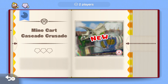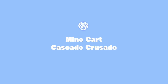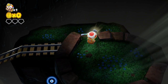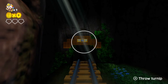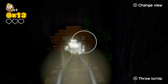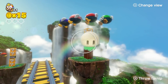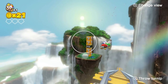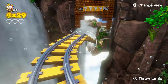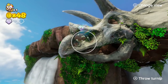This is Minecart Cascade Crusade, and this of course looks like the Cascade Kingdom from Super Mario Odyssey. Oh, this is gonna be one of those stages. I do wonder what the bonus objective is. There's no real motion controls — I kind of wish they had motion controls right now. Oh boy — there's a gem, that's one.